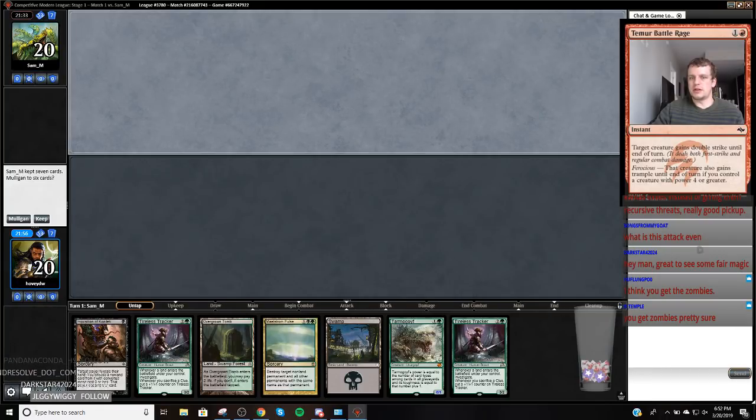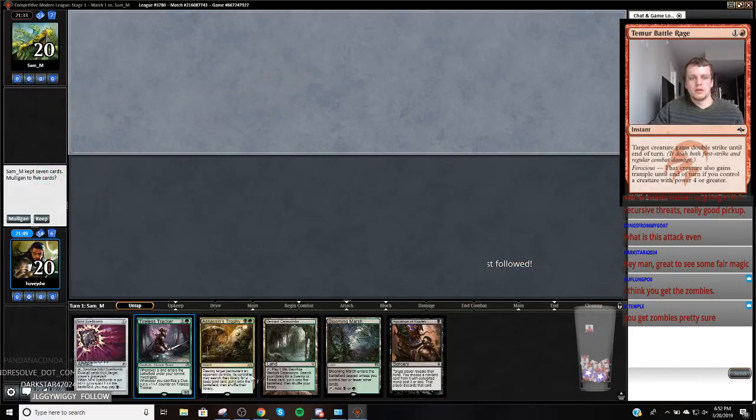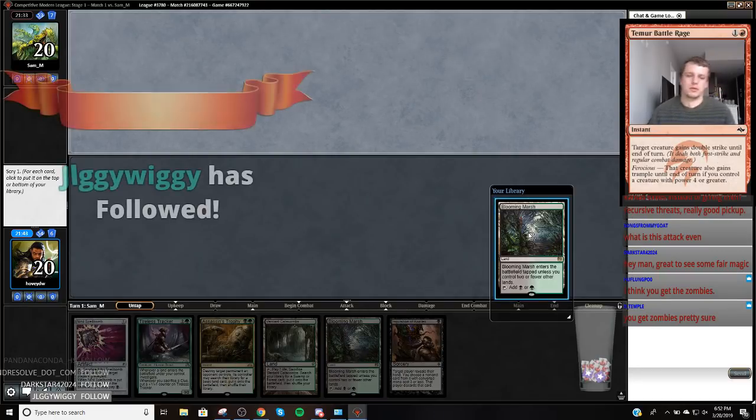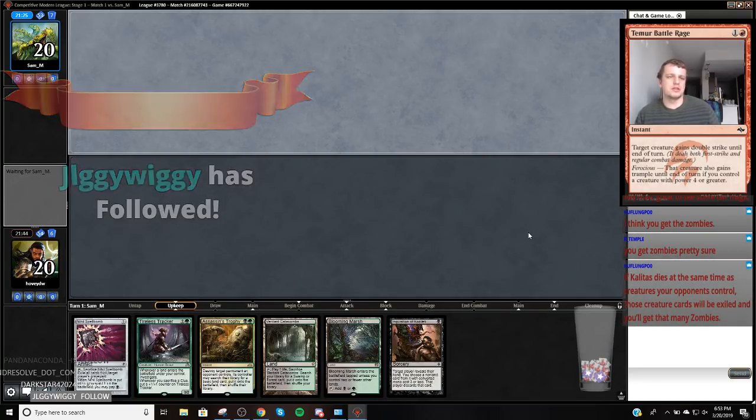I think this hand's a Mulligan — no piece of interaction, no skews, no bomb, no nothing like that. We probably can do better. Put it on top. Maybe I'm supposed to cut my trophies — my trophies are probably worse than discard, because they bring in removal for my creatures.